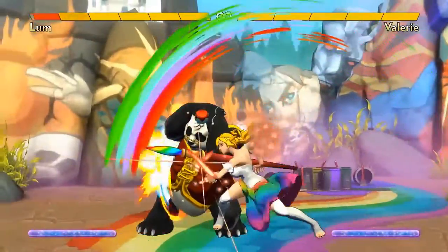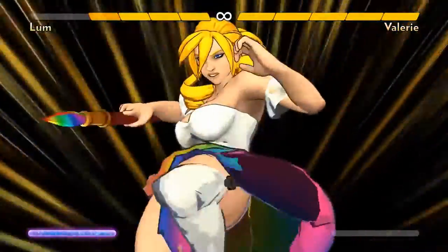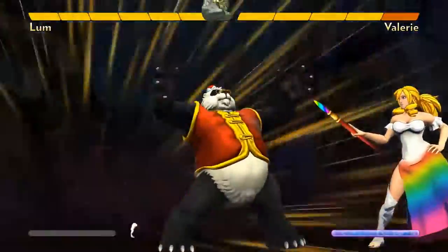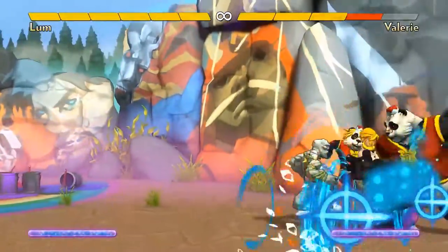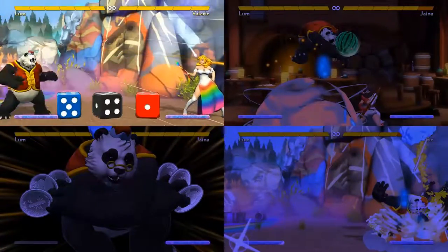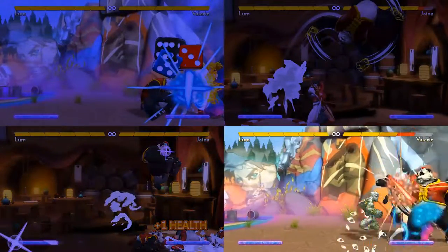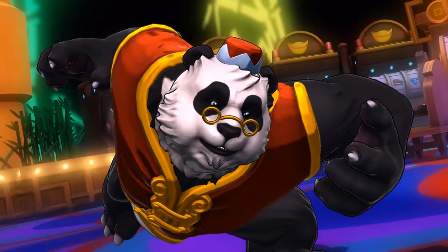Lum's weakness is that he doesn't have a great reversal, meaning a fast attack to get him out of trouble. And he needs a bit of time to get his item craziness going. But if the opponent fails to pressure him enough, he can create some crazy situations that make him feel incredibly powerful. To play Lum, you have to really improvise, develop your item sense, and take advantage of whatever happens. And a lot can happen. So roll the dice, play the slots, and make the gambling pandas proud.